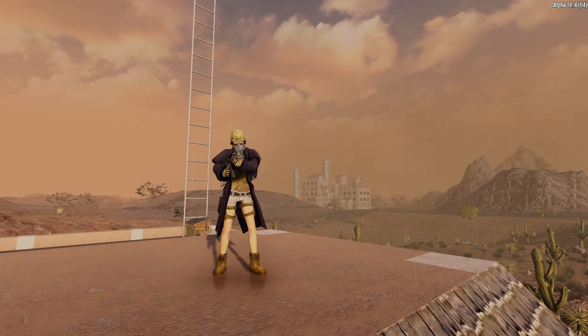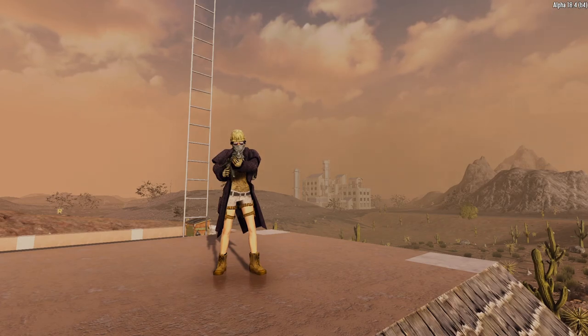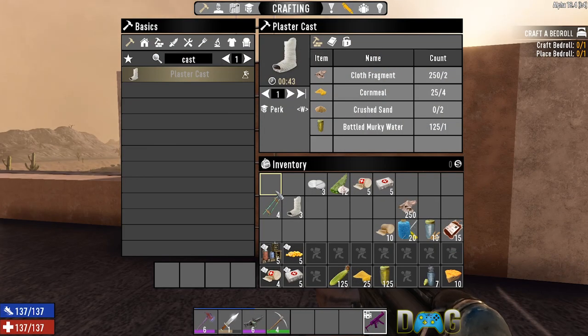What's going on everybody, my name is Dan and welcome to my channel Dan Demand Gaming. In this video we'll be learning about first aid in Seven Days to Die Alpha 18. These tips should apply to Alpha 19 as well. We'll start with the splint and the plaster cast, though they're not actually healing items.